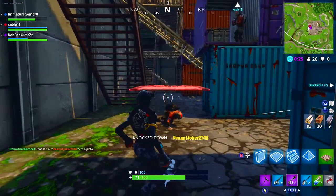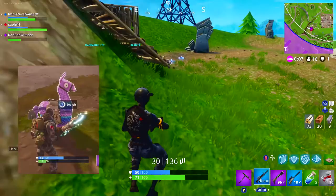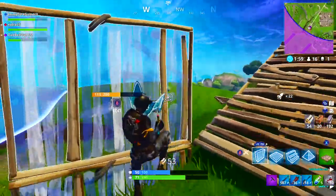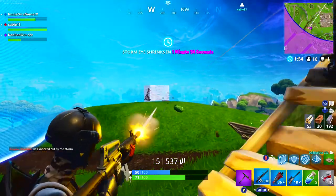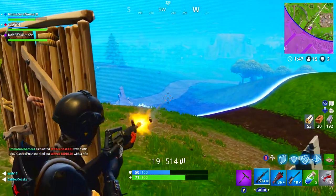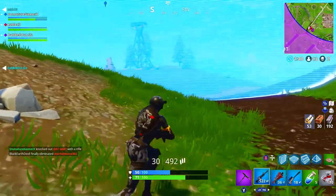Let's get into the brand new weapons and items added. The supply llama was added — it's basically another supply drop, and it is extremely rare to find. There are only three created per match, and the locations are chosen at random. When you open it, it's going to contain 500 wood, stone, and metal, 10 stacks of each ammo type, 3 traps, and consumables like potions, medkits, and impulse grenades. You're not going to find a scar or anything like that in there, but they are still very cool and I'd love to find one.